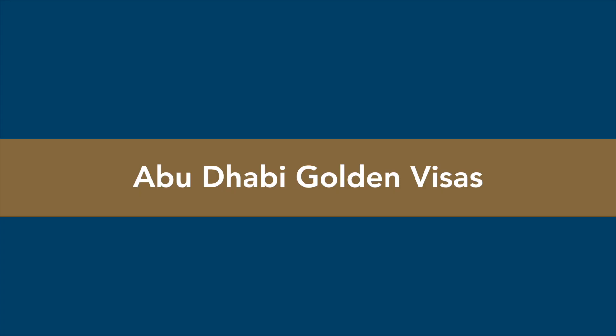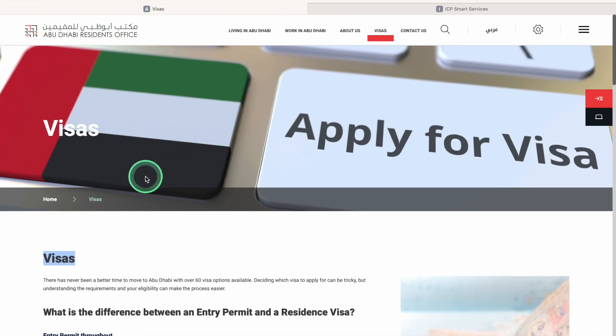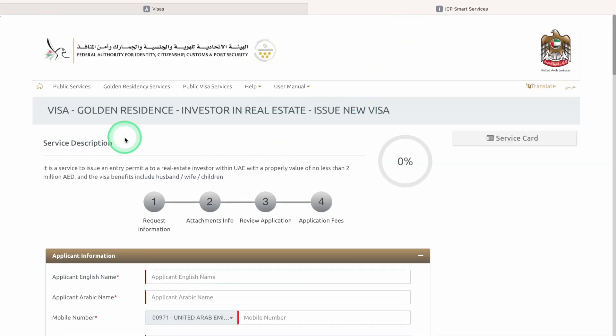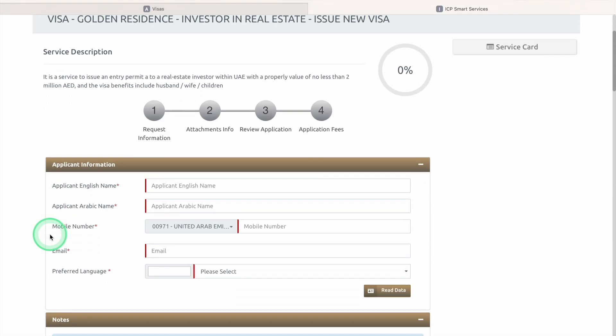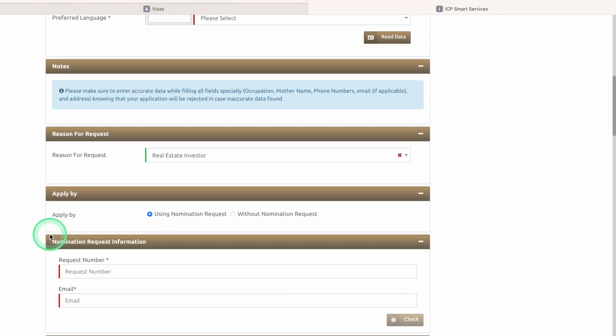Abu Dhabi Golden Visas need to be applied for through the Abu Dhabi residence office. The agency manages all types of Golden Visas, including property investor and professional Golden Visas. The available visa types are identical to Dubai and have the same qualification requirements.